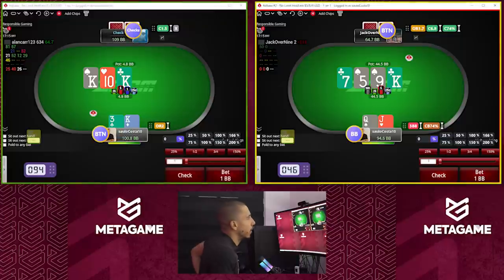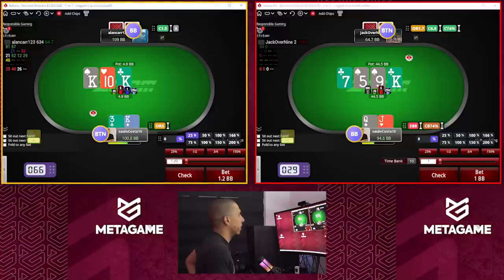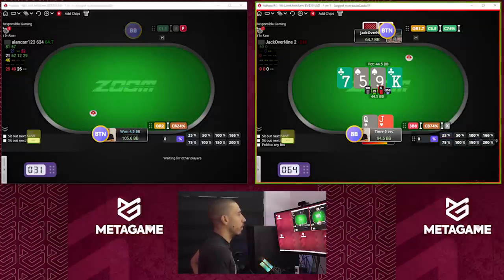King on the turn is actually really good for my range — I'm gonna continue here at a high frequency with this hand. Having a spade and a gut shot, I think it's a perfect hand to put into this betting range quite often. I'm gonna go for a quarter pot, and quarter pot is good.